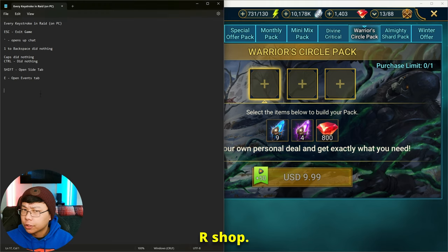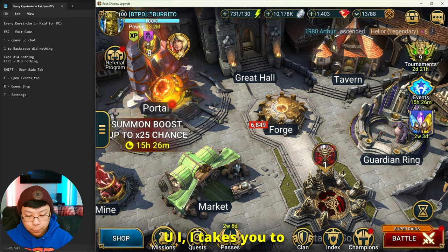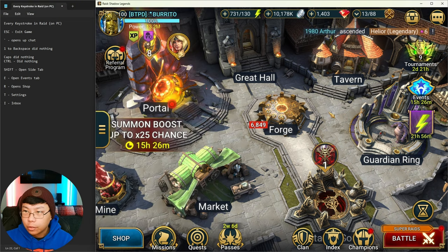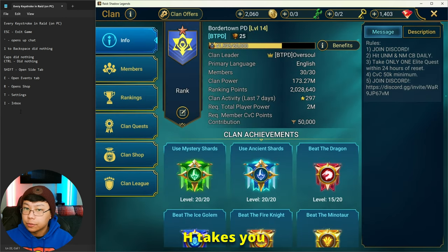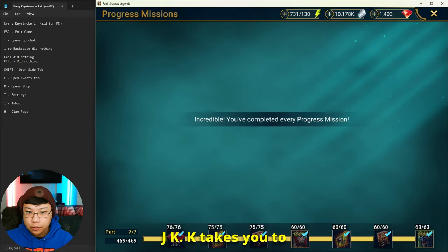T takes you to Settings. I takes you to your Inbox. O and P do nothing. A, S, D, F, G do nothing. H takes you to your Clan.